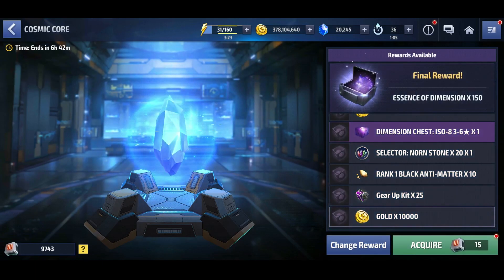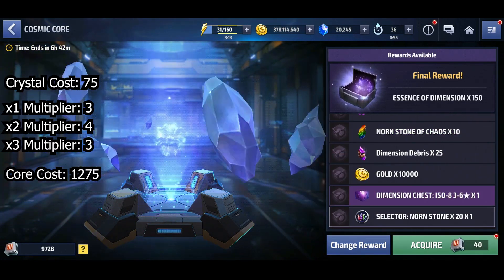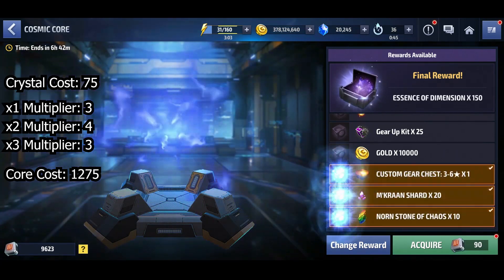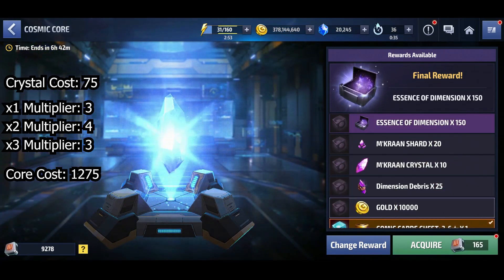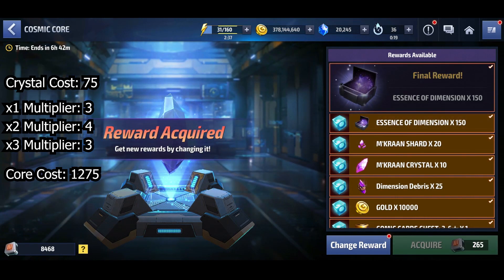I got pretty lucky on the second reward as well since I only got it after one roll. So this cost me 75 crystals — the base cost for one roll — and to unlock the reward it cost 1,275 cosmic cores.